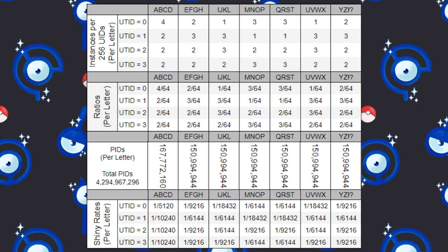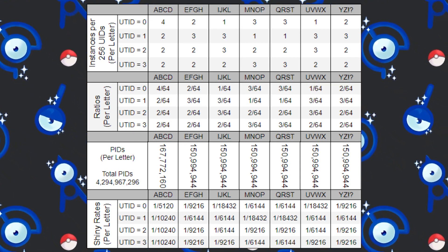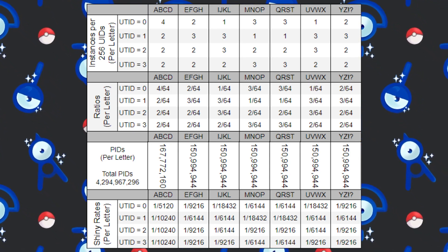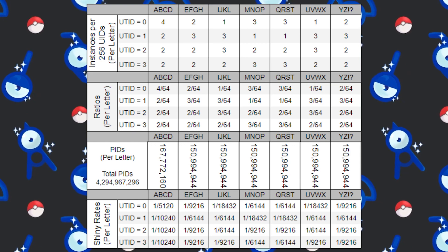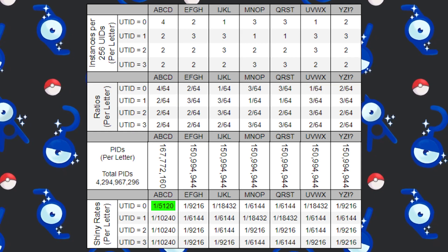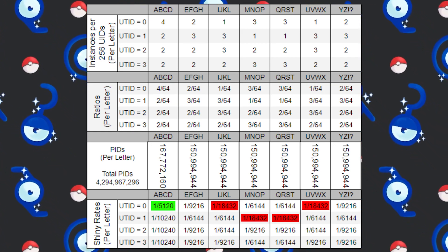We can then repeat this calculation for all Unown TIDs and discern the shiny odds for all situations. What is truly wild is how much these rates can vary — some rates are as low as 1 in 5,120, while others can be as high as 1 in 18,432.